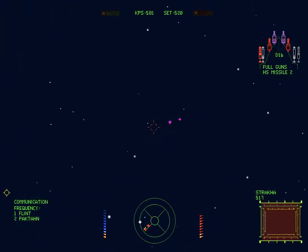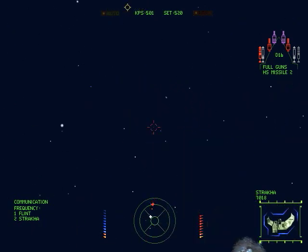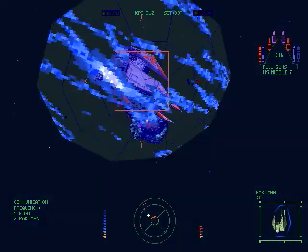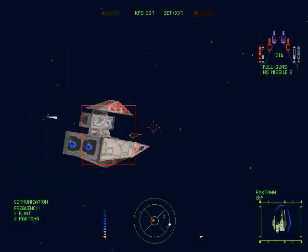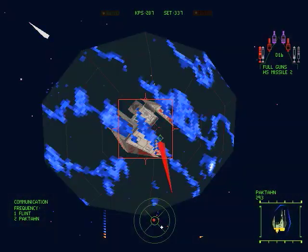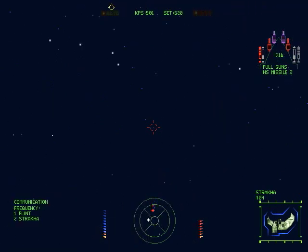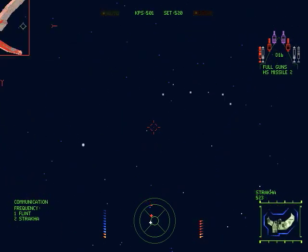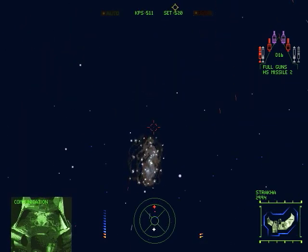You're going to want to take out those Strakas fighters first. If a Strakas disappears, one of the Pac-Thans should be coming towards you, so you can start going after it. For the Pac-Thans, you're going to want to match speed — get to about 337 clicks, then just follow right behind it and take it out. You've got to be careful because those Strakas can sometimes sneak up on you, and you want to be at full speed when you take out the Strakas. Got it.